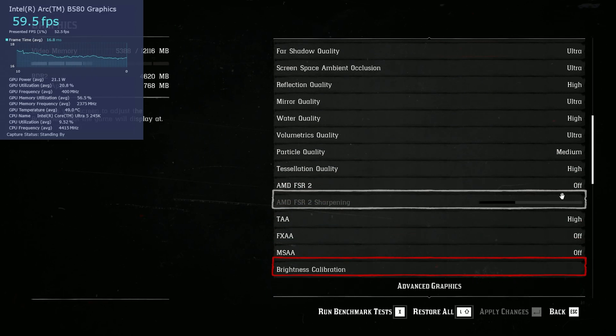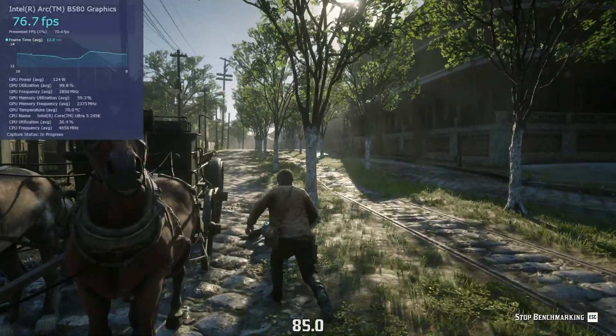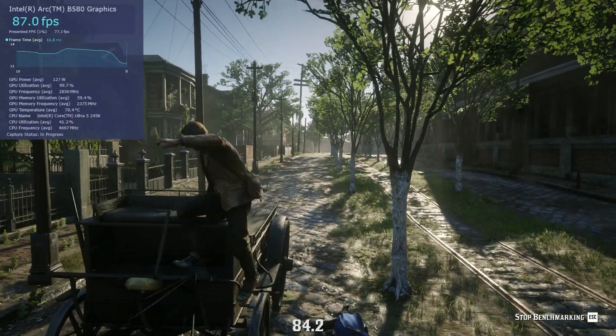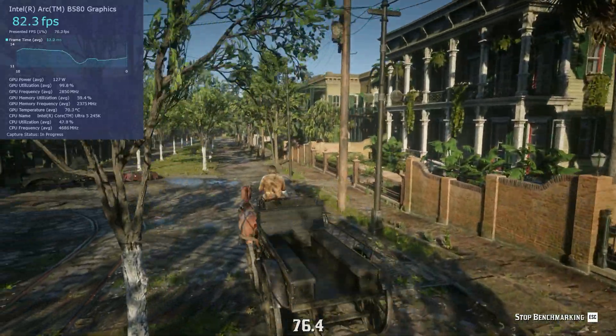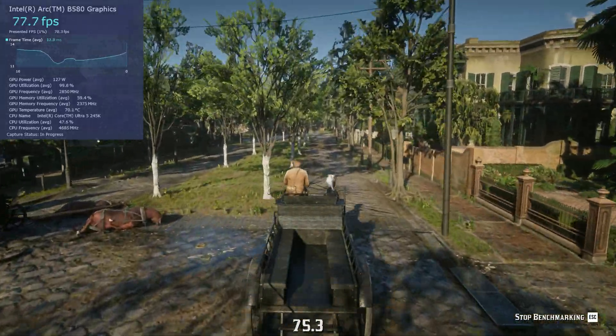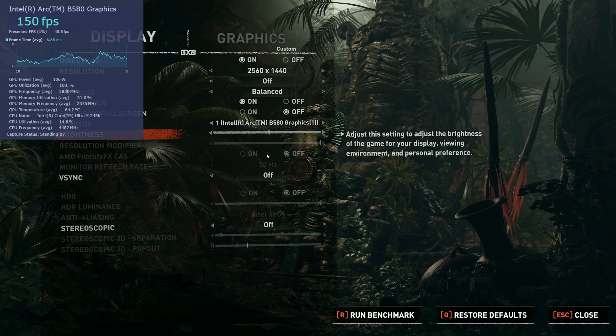In Red Dead Redemption 2, at high to ultra settings with no upscaling, we saw averages of 82 and lows of 67. It's acceptable performance overall, and lows were pretty good, which highlights Intel's good optimization in this Vulkan title.